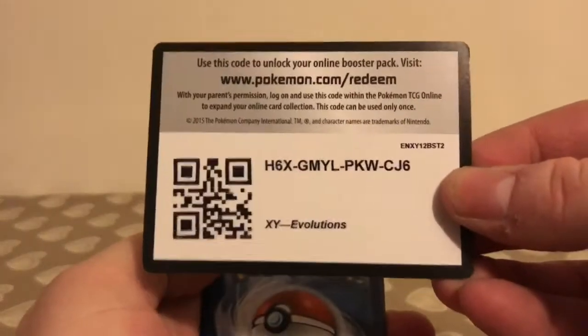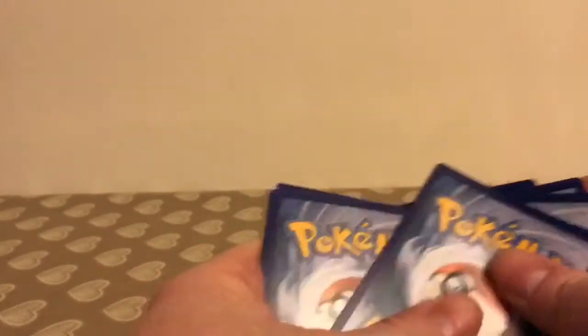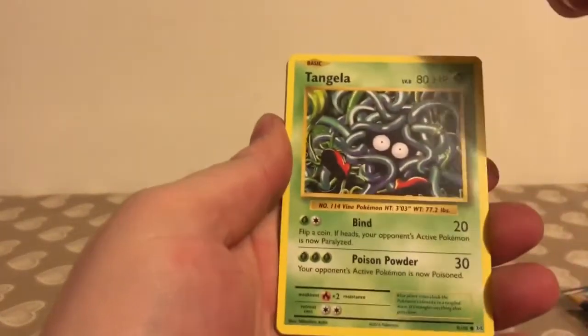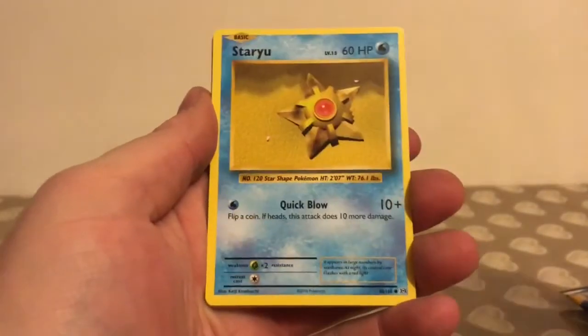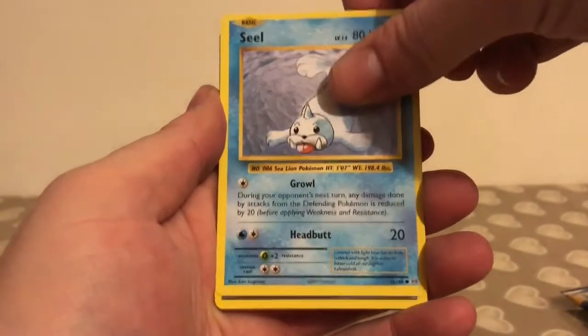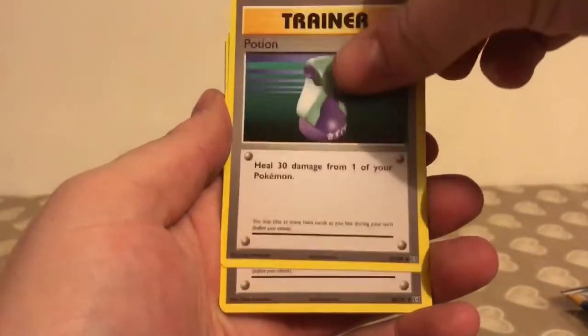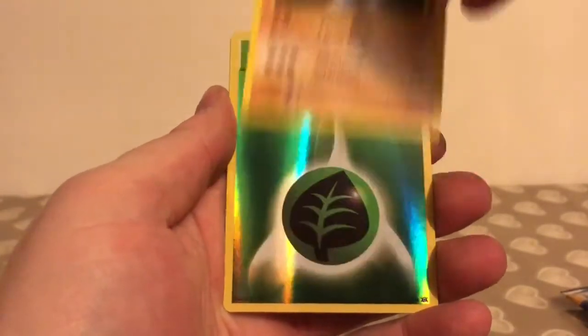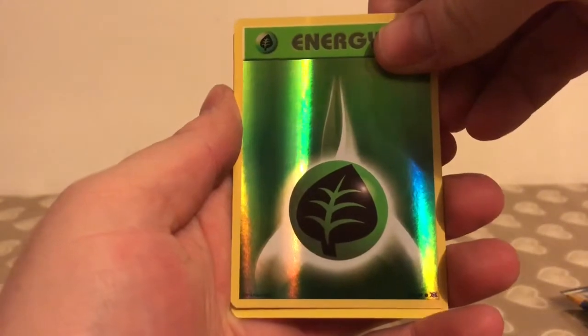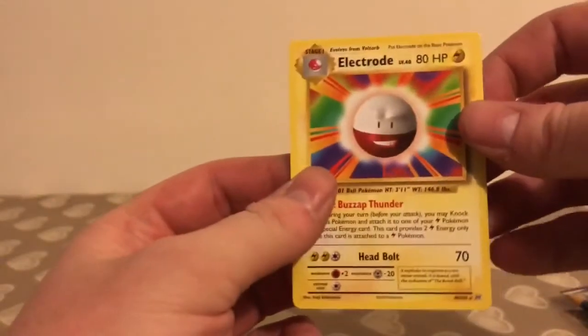The final pack is a Raichu Evolutions. The code card, and we start the pack off with a Tangela, Ponyta, Doduo, Staryu, Seel, Potion, Venusaur Spirit Link, Machoke, a Reverse Holo, Fairy Energy, and the rare in the pack is a non-holo Electrode.